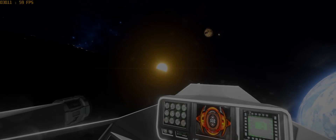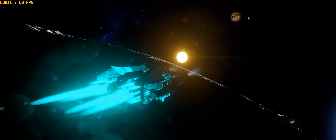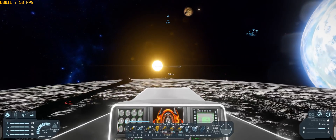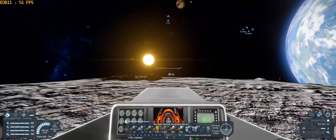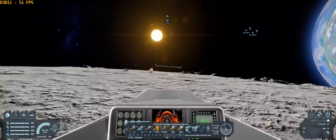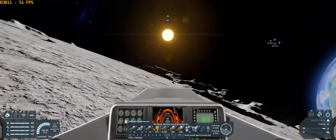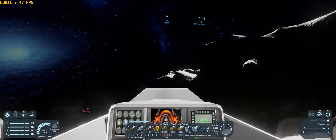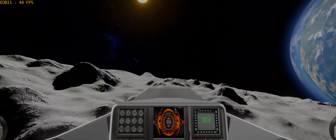Next on the list we got Active Radar. This mod is super useful for those who just want to explore and find points of interest like abandoned ships, shipwrecks, or NPC ships. You can even find asteroids with it. It comes as a block you can put on your ship, and you can also customize it so it only shows the things you are interested in.